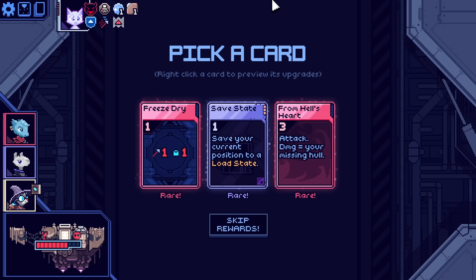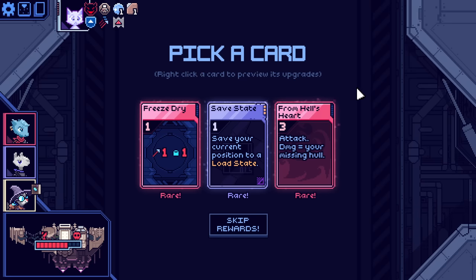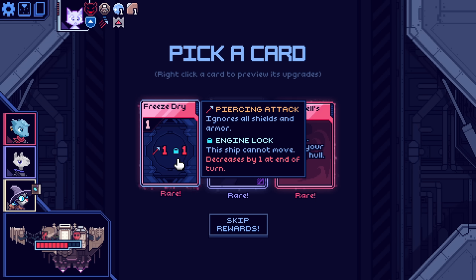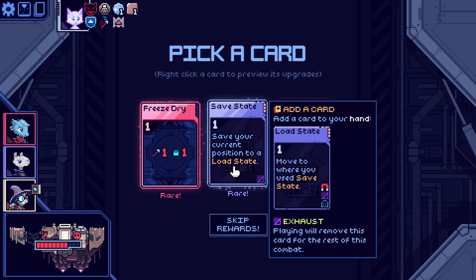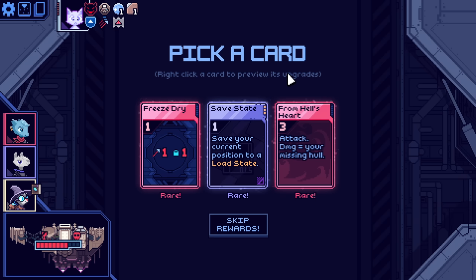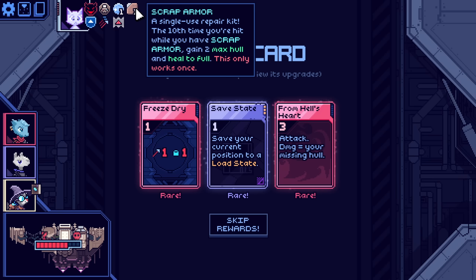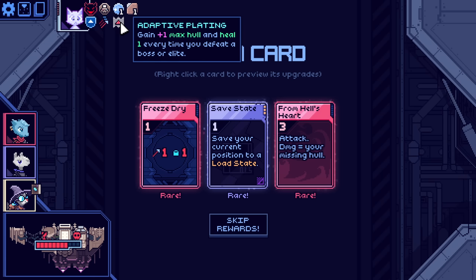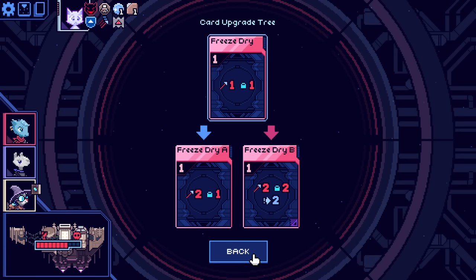Attack equal to your missing hull. With some drone setup, that's pretty dumb. Piercing attack and lock engines — they could just never move. Save your current position to a load state. It's between these two. This could be unbelievable — unbelievably good. We're getting lots of max hull. One of our first relics ever was adaptive plating. Especially if I get the two-damage upgrade that's very strong — it's piercing. Thinking about it as the second attack that we do is big.